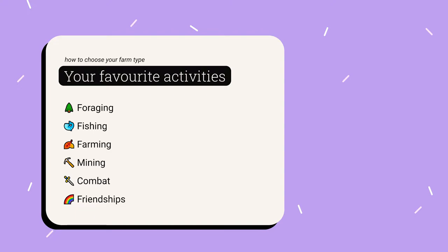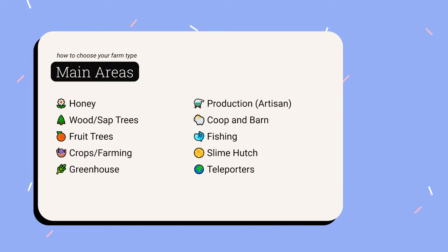Thinking about your theme and your favorite activities, what would be the main areas you would have in your farm? For example, we have a honey area, areas to collect woods or sap, fruit trees, farming areas to plant crops, the greenhouse, space for production, artisan crafting stations, coop, barn, fishing ponds, slime hutch, and the teleporters — which are the obelisks.